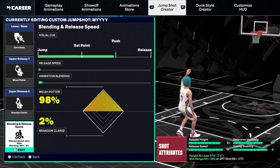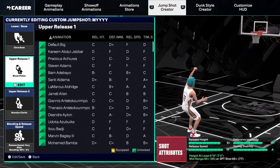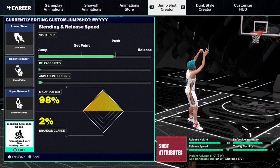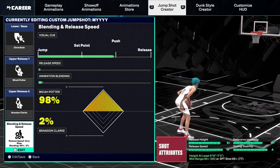Let's dive right into the jump shot. Lower base: Chris Bosh; Micah Potter; upper release one: Brandon Clark; upper release two. These are the numbers I use — I put it on push, but I use rhythm shooting so it doesn't really matter. I do it just one tick below the line to allow for some latency, and I have my release speed all the way down, which gives me a really good timing stability.